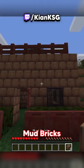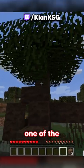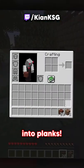As you can see, my house looks pretty snazzy. Can't lie, mud bricks do just look good. And here is one of the mangrove trees — let's mine this and we'll turn this into planks.